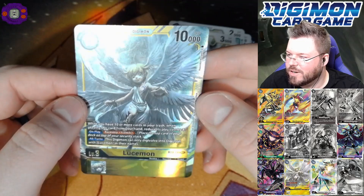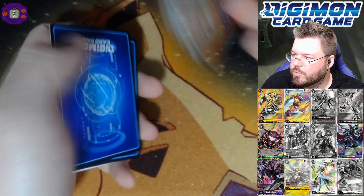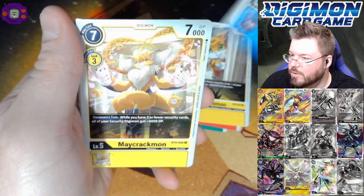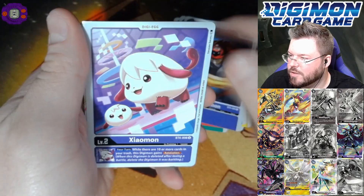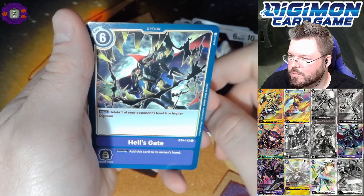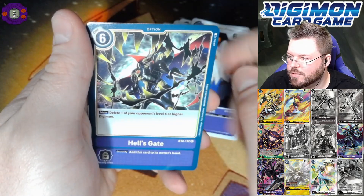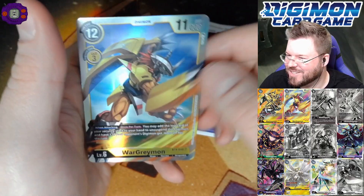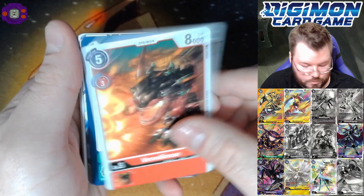Very sick pull, very happy with this. So if we pull Super WarGreymon out of this box, the only thing that would have kept this from being a god box would have been an alternate art Greymon. I think this would have been god box status. Hell's Gate — second best rare in the set — and yes, Super WarGreymon! Let's go!